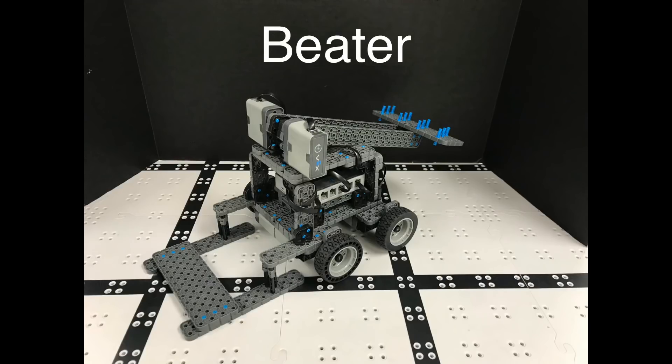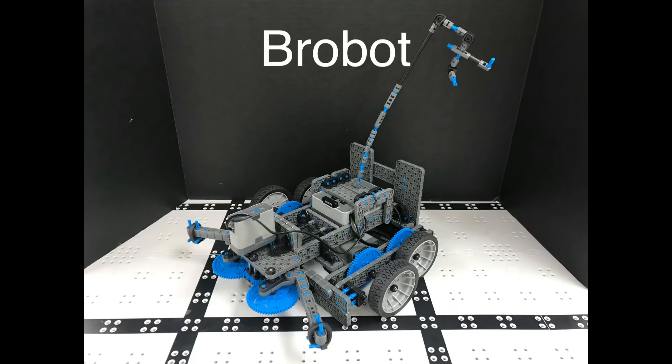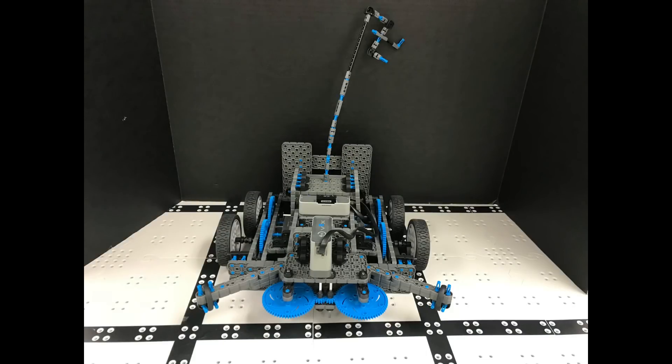Welcome to the 2018 Shadow Hills BattleBot tournament. Match number one is Beater versus BroBot. Beater features a claw hammer and a little wedge, designed by Deacon Torres. BroBot has some pincher arms and a devilish antenna, made by Adrian Orozco and Max Montauk.